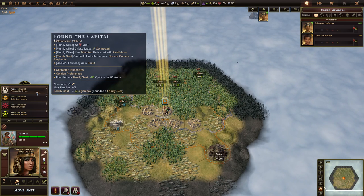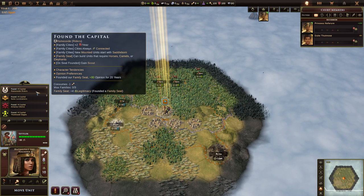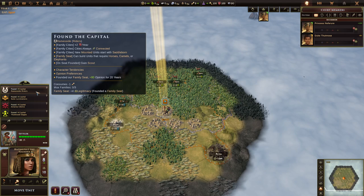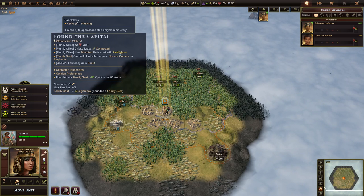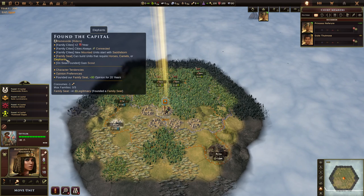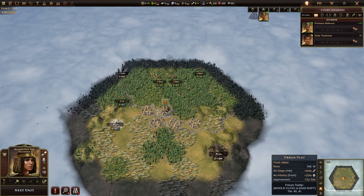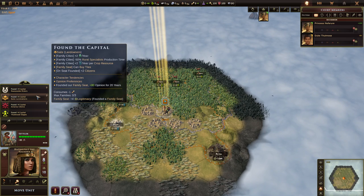Egypt has riders, which are your military family. You have extra training, cities are always connected — meaning two growth and minus one discontent — but they don't actually count as part of your trade network, so hamlets don't get a bonus and other cities can't connect through them to the capital. You can connect them with a road or river, but you don't have to. Mounted units start with Saddleborn, a 25% flanking bonus, which is really powerful. The family seat can build units requiring horses, camels, and elephants. Egypt's unique unit is horse-based, so watch where you can build horses — especially to build your unique unit in your capital or second city, since those get higher culture first and you need higher culture to unlock it.